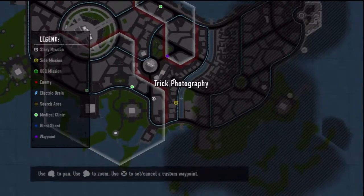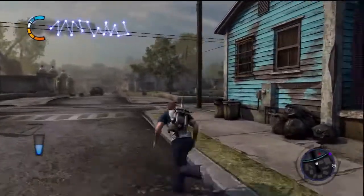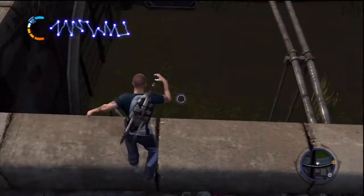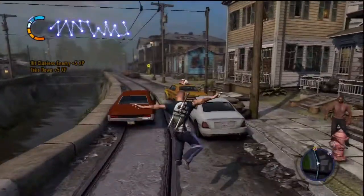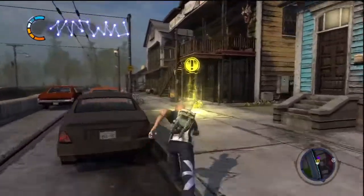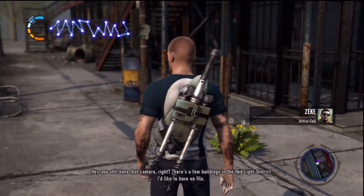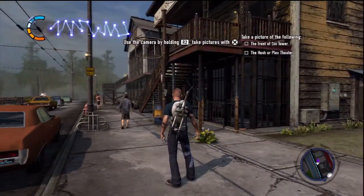All right, let's head over to Trick Photography — yet another side mission. Side missions are also important not only for just doing them, but they actually clear out the enemy's territory so they don't patrol the city anymore. Let's get rid of this guy down here. All right, let's check it out, Zeke.